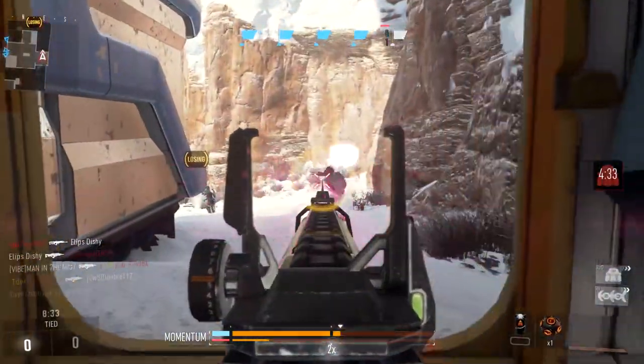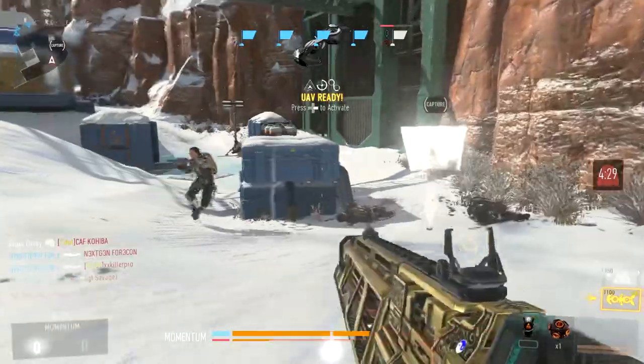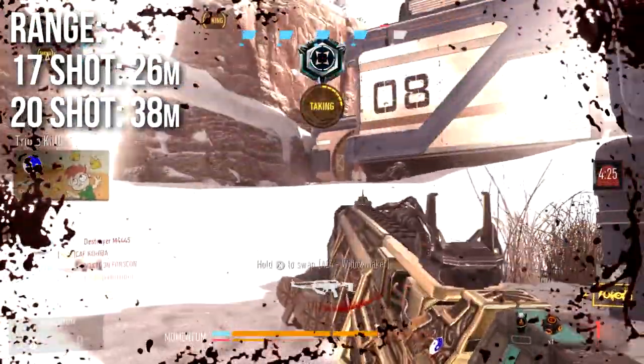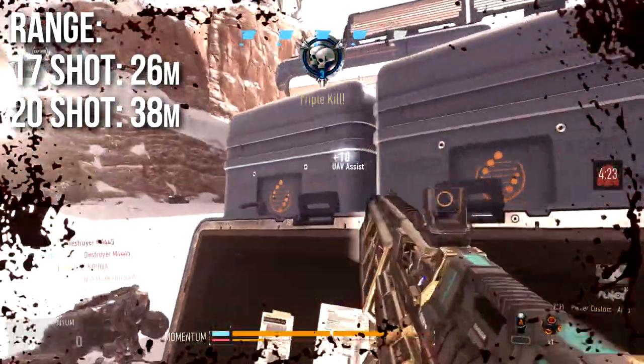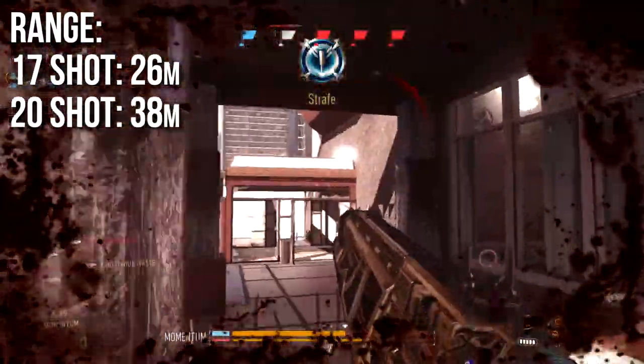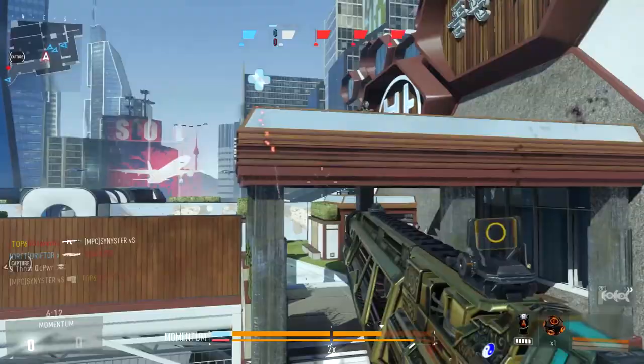The range is actually pretty good on these damage drop-offs. It'll deal its maximum damage and be a 17-shot kill at 26 meters, and it'll still be a 20-shot kill at five damage all the way out to 38 meters before dropping off to four damage. That's actually very good — better than most assault rifles and just barely behind the light machine guns.